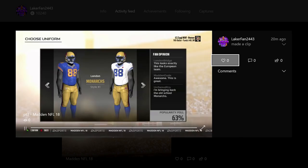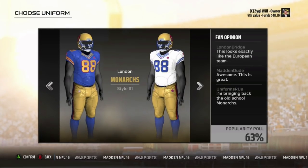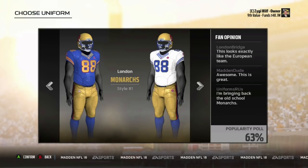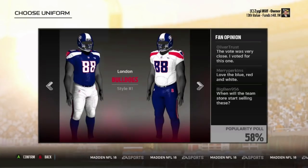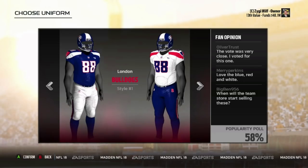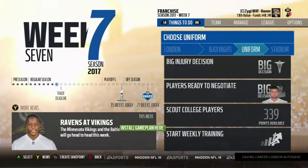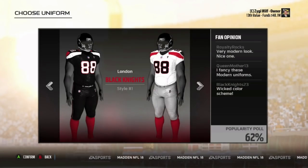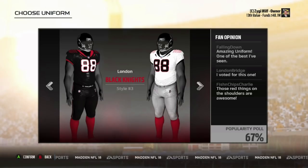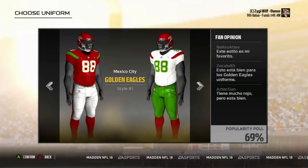One more — this is starting with London. So these are the teams if you go to the right. We got London Monarchs here. I did it a little differently in the first two on accident. Sorry if it's hard to follow. London Bulldogs — these could be cool too. Style 3 would be really cool. And Black Knights look really good too — London in general just has some cool relocation teams.